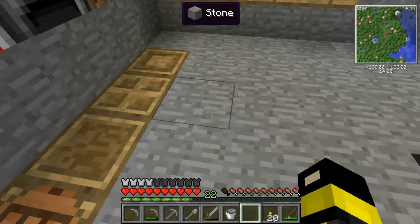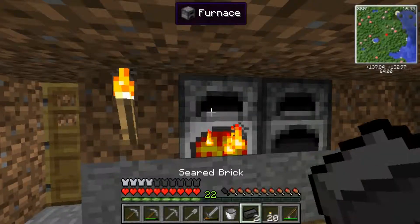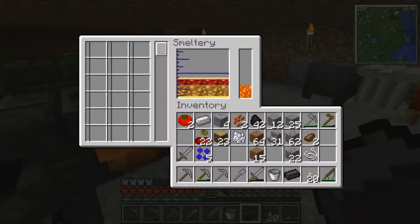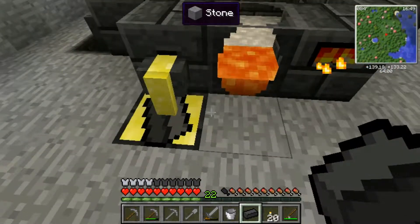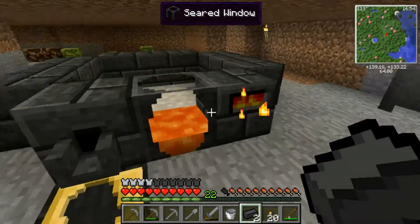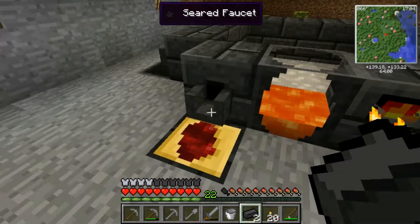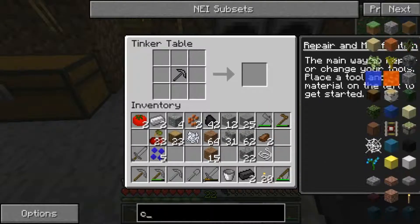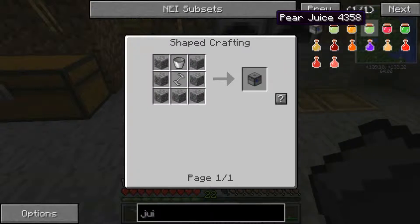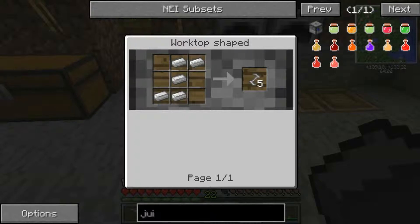Another thing I want to do is I want to make a juicer. So I need ingots — I could just do blocks. But I need to make an ingot mold anyway. So let me make sure that my little brass is down here at the bottom — and it is. So let's pour ourselves a mold, and then we can do up some iron. For a juicer, let me show you the recipe right up here. We need to make a bucket and then this blade thingy. That's five iron ingots.